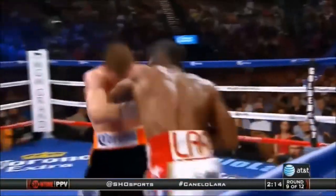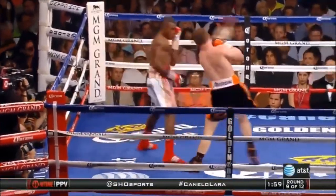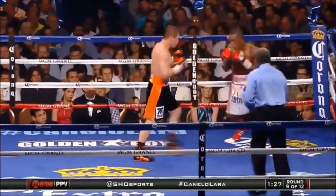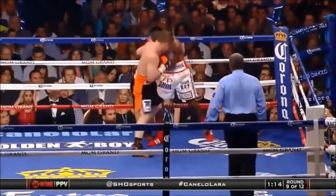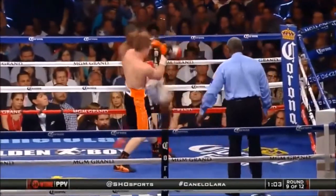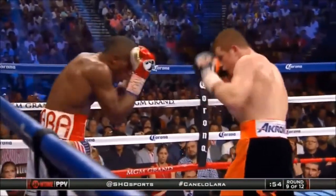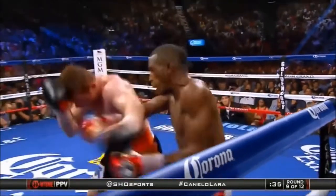There's a right hand to the body by Canelo. Starting to find the range a little better, getting off more punches. Blood streaming down the right side of Lara's face as Canelo digs. The red-headed Mexican throws, and Arislandi Lara — they will be partisan for you, but he's doing some good work. Beautiful combination. Lara's got to do that catch-and-shoot again — he did it back to the head. Served him well in the second half.